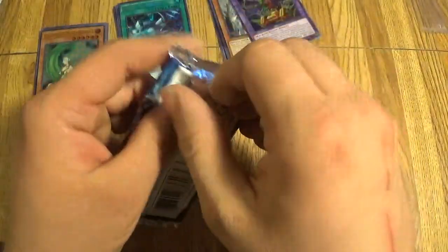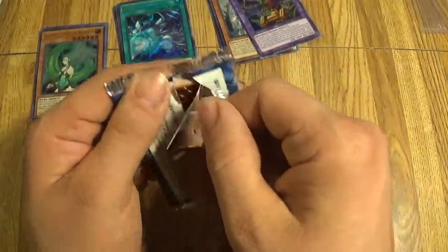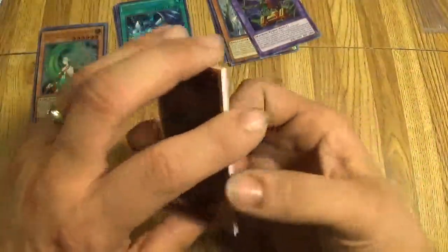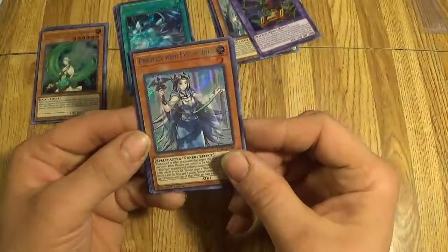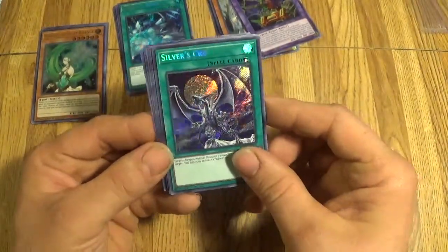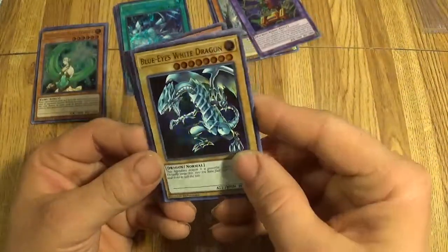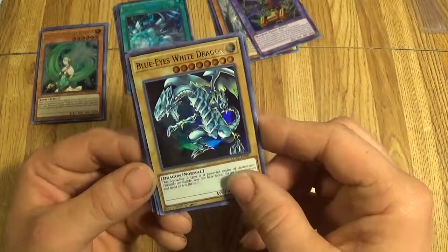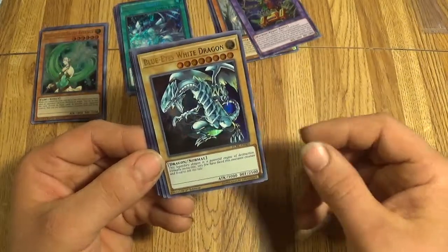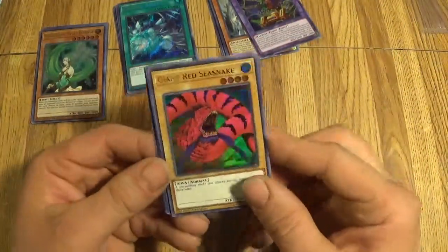Last but not least — I'm not as knowledgeable as some people on what exactly comes in these packs, so maybe I am hoping against impossible odds to get a Blue Eyes Ultimate. Princess with Eyes of Blue — the secret rare is really cool. Silver's Cry. Master with Eyes of Blue. Wow, this is a cool one — I don't know if it's a secret rare or not, but Blue Eyes White Dragon. The hilarious thing is I've already got a ton of these. Soul Exchange. Giant Red Sea Snake — yeah, I'm hoping for too much here I think.